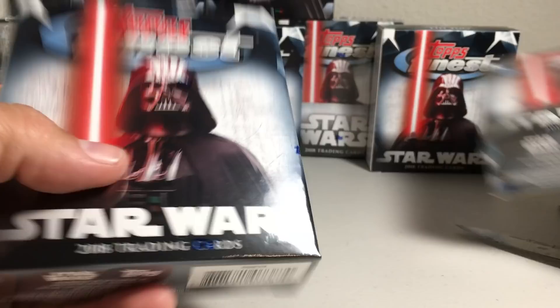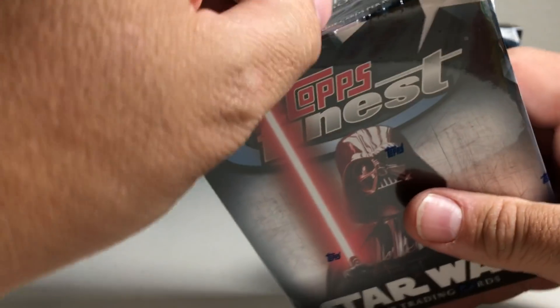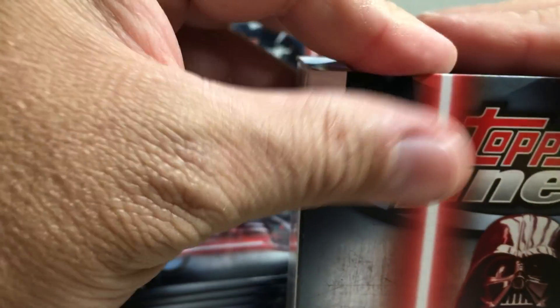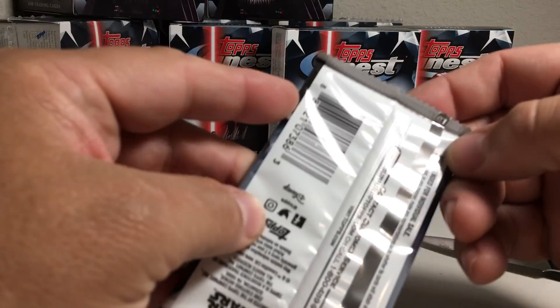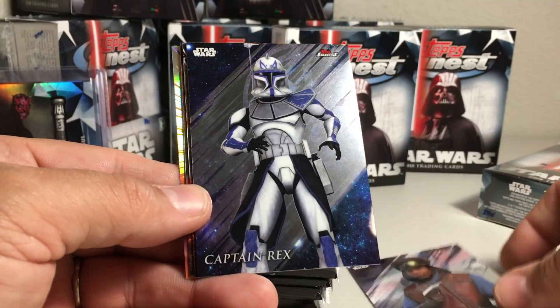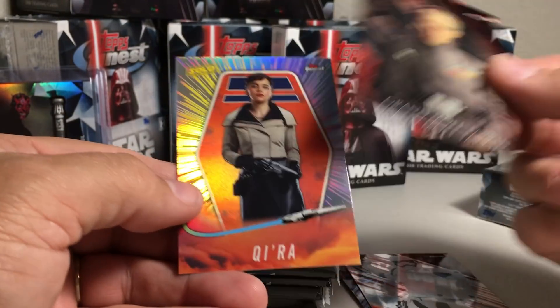Alright, opening this first — this one feels heavier so it's probably got a lightsaber. Yep, the really thick pack is the lightsaber card, so I'll put that on the bottom. We got Captain Panaka, Captain Rex, FN-2199, Grand Moff Tarkin, and Kira.